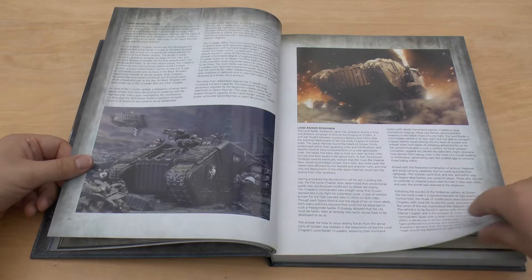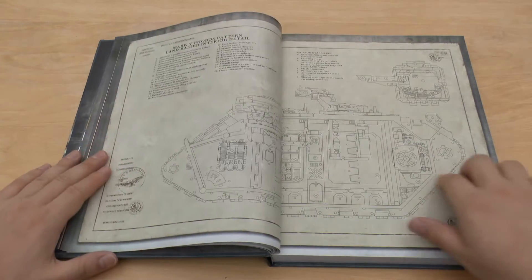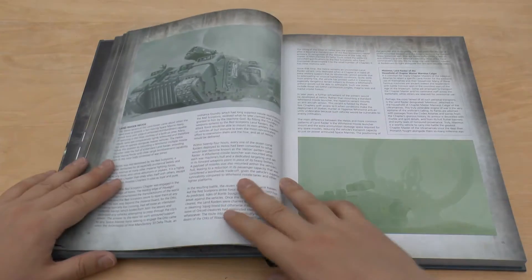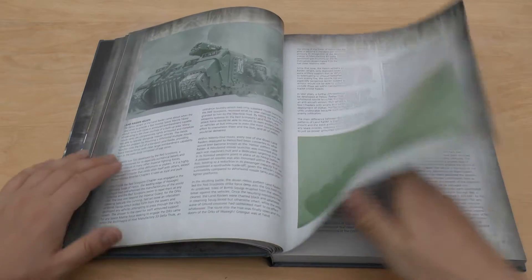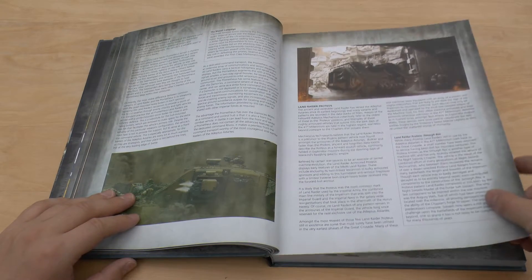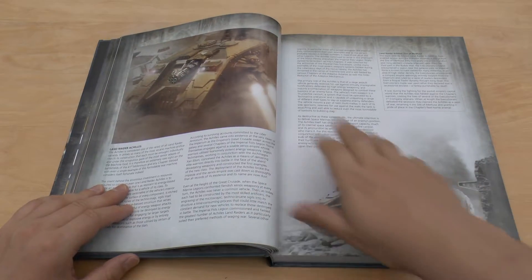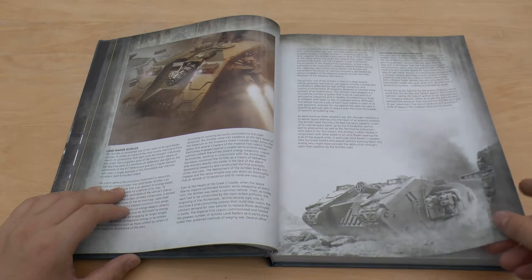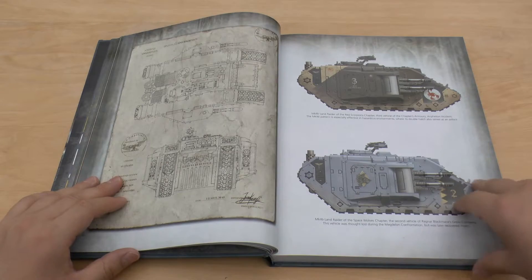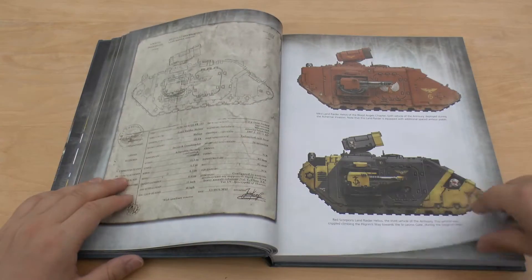That's the front picture of the first edition. Wow — look at that, it's all numbered. Incredible. Helios. Proteus. Still might get a Proteus but the hundred pound sort of mark is putting me off it. And so on — Crusader. Lovely.